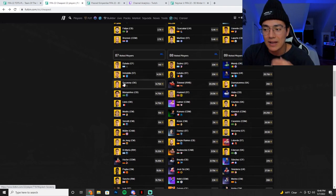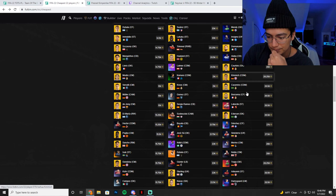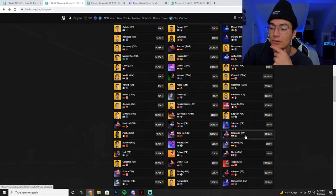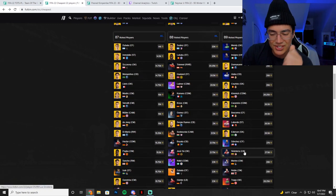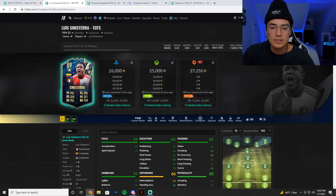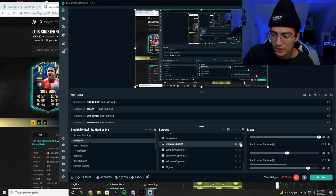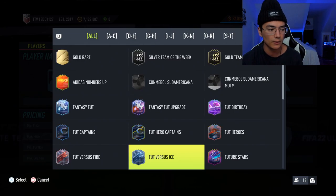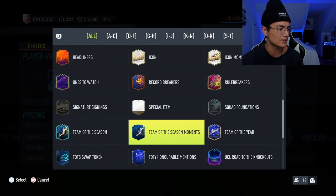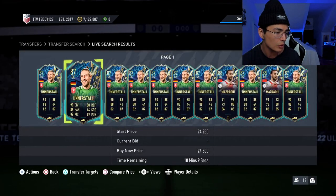Where I might get interested in fodder is potentially the 89s. I was interested in maybe 89-plus fodder because I saw Sinisterra was down at around 25,000–26k coins. Let's check this out on FIFA together. Sinisterra was basically the price of 89-overall fodder, but he was also very close to the price of what discard Team of the Seasons were going for. I think Team of the Seasons were like 25k — almost.